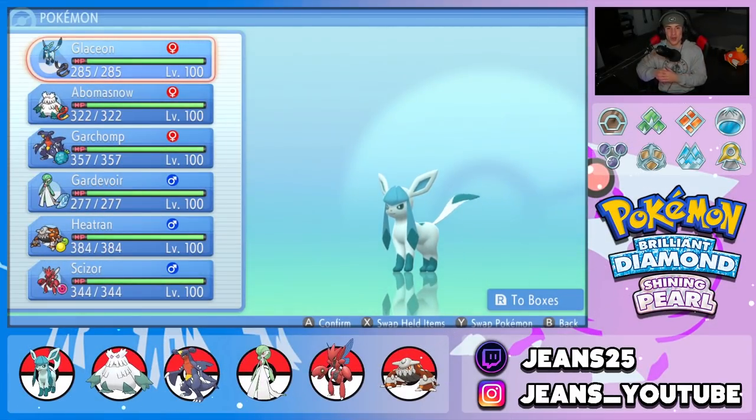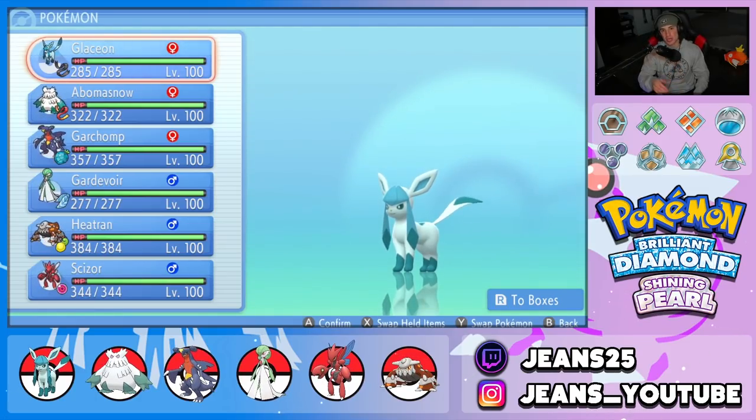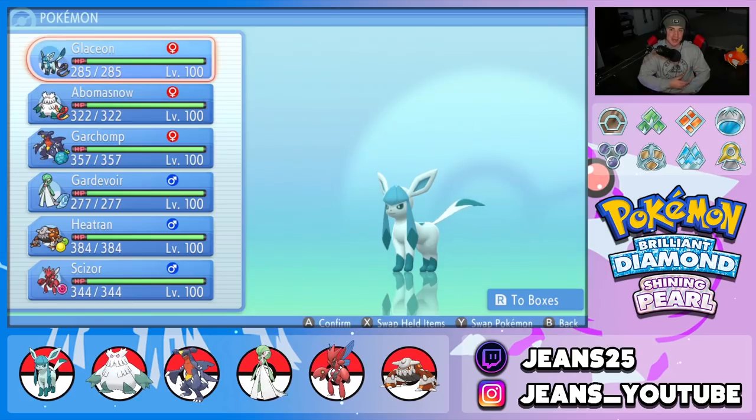What's going on YouTube, Jeans here, hope you guys are having a wonderful day. Today we are back yet again bringing you guys more competitive VGC double battles for Pokemon Brilliant Diamond and Shining Pearl. In today's video we're going to be showcasing, in my opinion, one of the coolest Eeveelutions in the game — which is Glaceon.